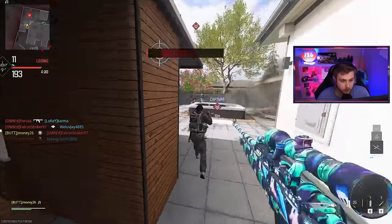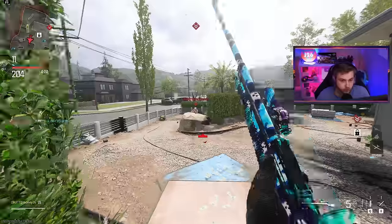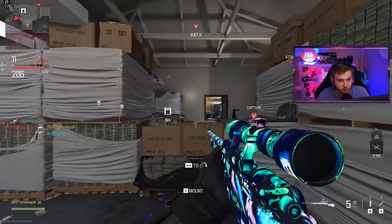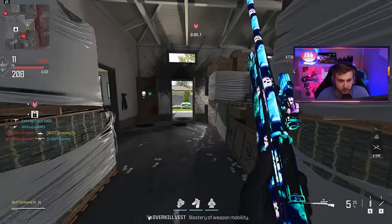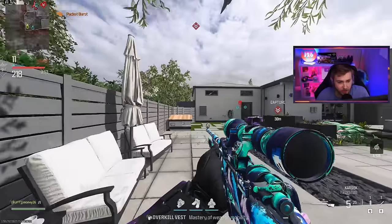That's got to be it — yes sir. Now we can finally work on gold. For gold, we need to get kills shortly after ADSing, which is perfectly fine with me — basically means quick scoping. And we need to get two operator kills without releasing the trigger 15 times for the SMG. We might need to go to hardcore for that one.